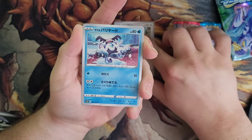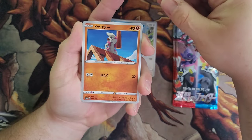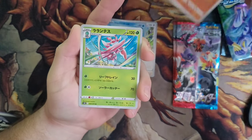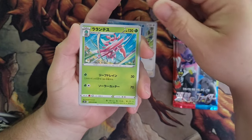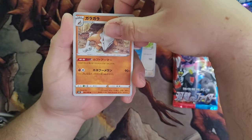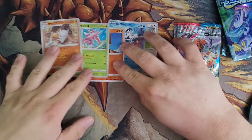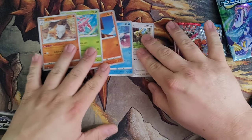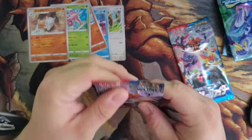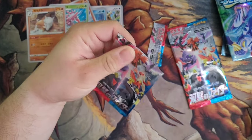We have Galarian Mr. Mime, we have Tsareena — I think it's Lurantis — and we have a Marowak. That's our uncommon, uncommon, common, common, common. Okay, it looks like you're not guaranteed a rare out of these. Are there only five-card packs?